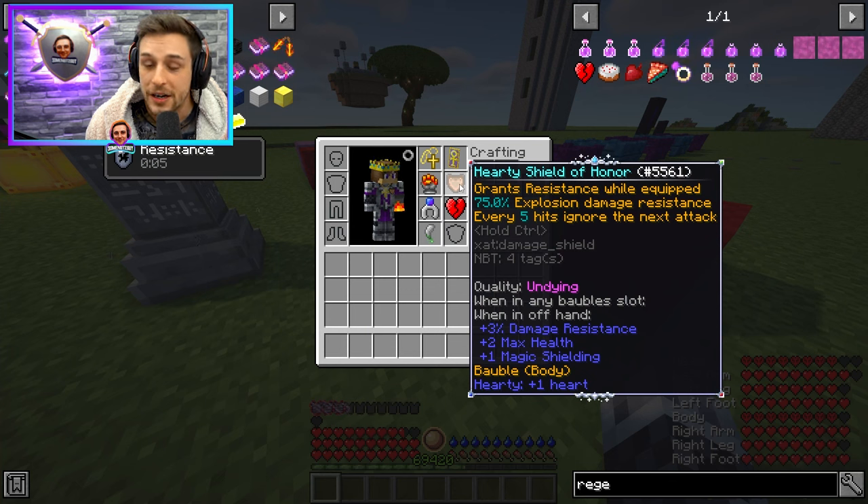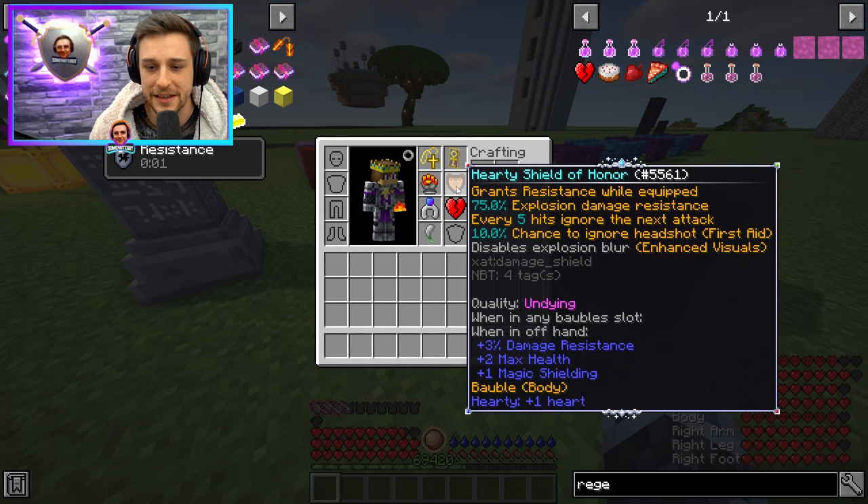The Shield of Honor is a little bit RNG to get — you can actually use the Ender Dragon egg, but if you're playing on a server and can't get it, you'll have to kill a tier 5 and hope that you get a dragon egg dropping. This is really nice, especially because it ignores 1 in every 5 hits — pure damage negation of every 5th hit. It also gives you a 10% chance to ignore headshot damage, and it gives you resistance.